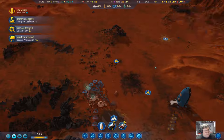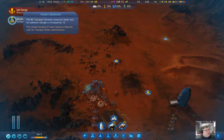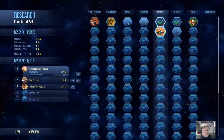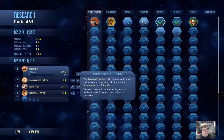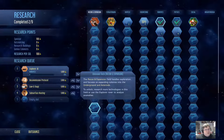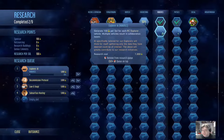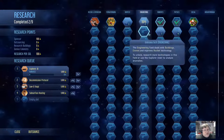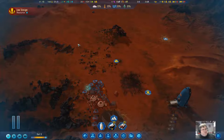What have we got? A scanning anomaly for 250, a thousand research, and transport optimization. And we got the Explorer AI revealed — we're going to research that ASAP. Researching the Explorer AI doubles our science per sol, which is definitely a critical thing. That's one of the techs I was looking for.